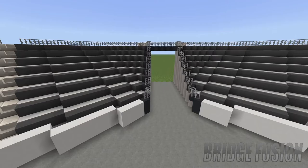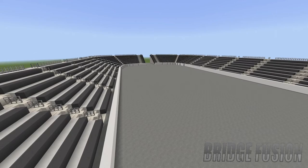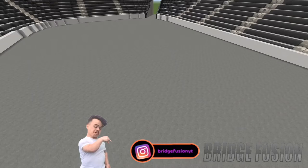Over here is, I believe, the crowd entrance — I might be wrong. But yeah, you have this, and I've already got the stairs ready to go up for this corner. Then for this side we do have the backstage area entrance going out into the arena.